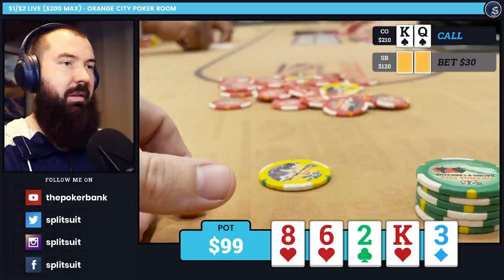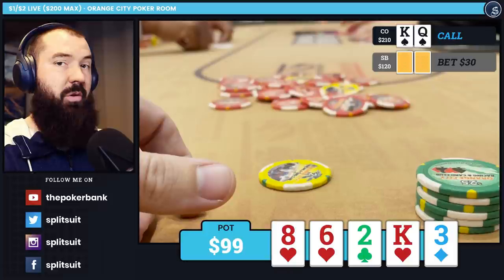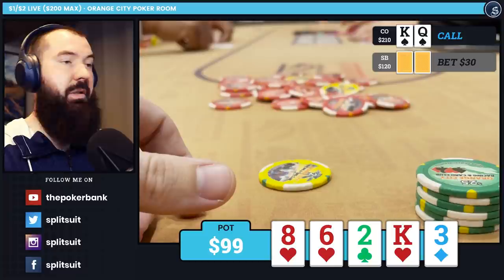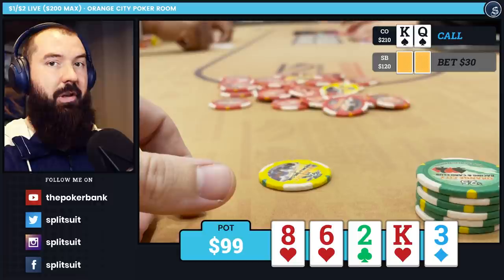The key takeaway: it's very important that you bet the turn, that your turn sizing is good, and that you don't just auto-check that board — the flop texture was absolutely horrific. There's also zero reason to fold on the river. I can't think of many hands I'm nervous about. For $30 giving me roughly 4-to-1 pot odds, I'm calling here a very good chunk of the time and expecting to win most of the time as well.